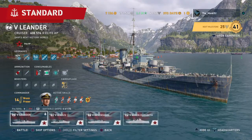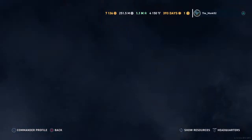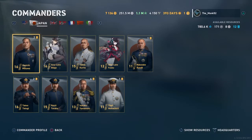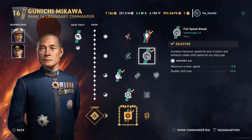If we go straight to every other nation, let's go for the Japanese. Isoroku Yamamoto is the aggression commander for the cruisers, whereas Gunichi Mikawa is the defensive, the survivability commander.